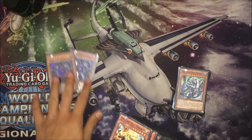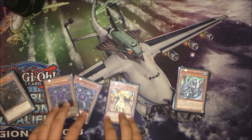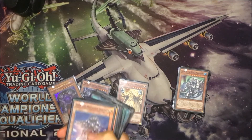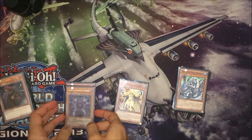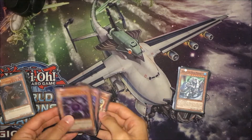Next we have the level 6 Monarchs, which are 2 Caius and 1 Kuraz. Caius is here for the Dark Engine of the deck, as you will see later. And Kuraz — you all know the effect — he has a very good effect which is in really good synergy with the Heavenly Squire. You destroy it when you don't need it, and you draw extra cards.